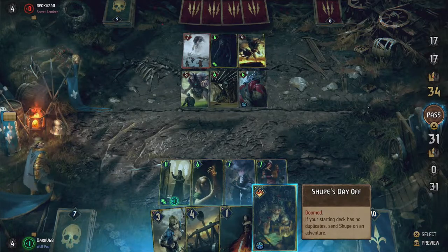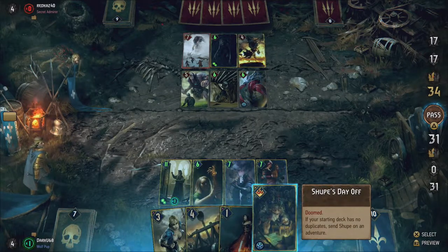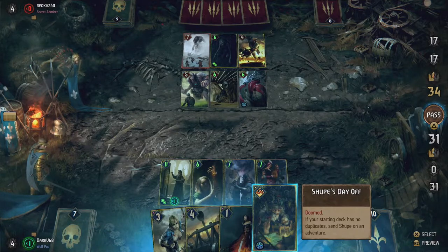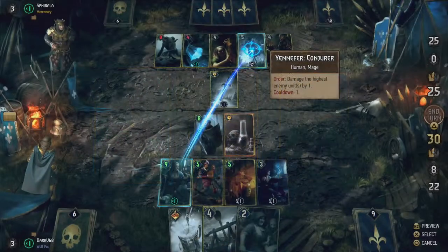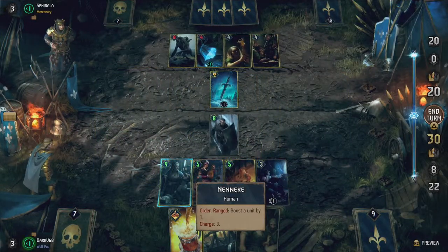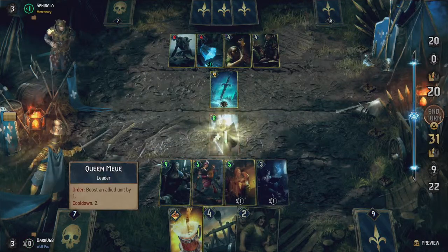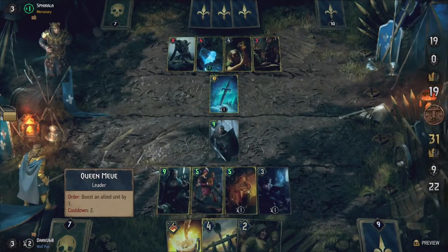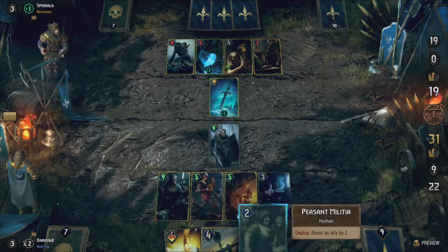The last few cards I want to talk about are mostly one-offs, but we need a few of those to deal with direct threats. Vass can damage a unit by 4 and give an ally Zeal to allow them to fire off their order ability immediately. Nenneke can boost a unit by one and she has 3 charges, allowing you to distribute those boosts wherever you want. Combine it with Black Blood, which destroys the next enemy that receives a boost, and you can destroy a unit of your choosing.